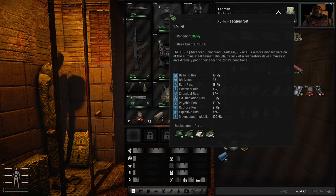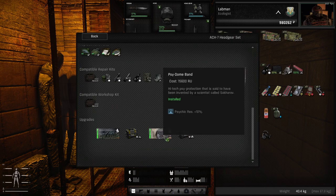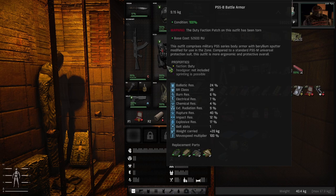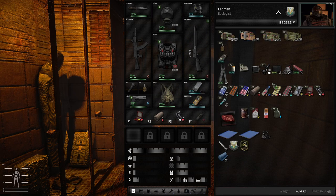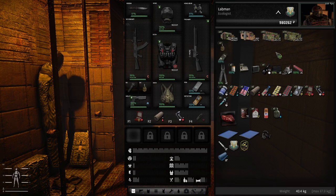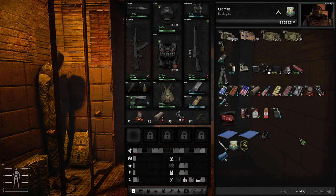For example the ACH-7 headgear set, which you can find off of Mercenaries, will give a base of 6% Psy Resist and can also be upgraded to increase your Psy Resist by a further 10%. Some armors will give you Psy Resist as well. I suggest you take in a good shotgun or an assault rifle with HP ammo. It can be done with less, but don't try it with lesser gear unless you hate yourself.